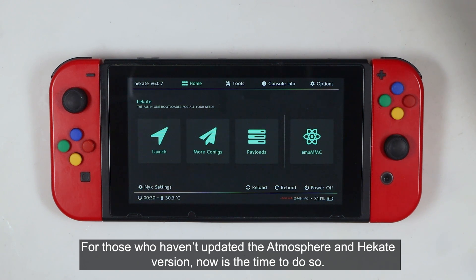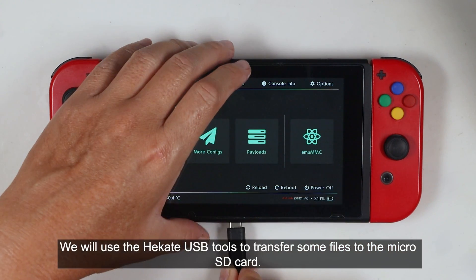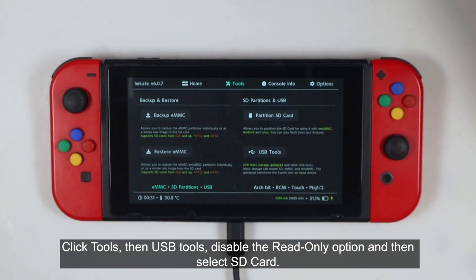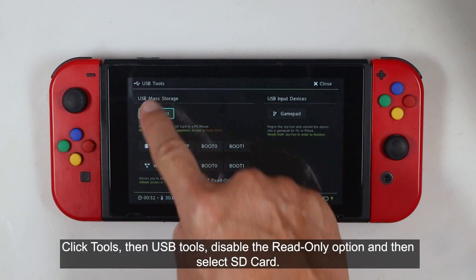For those who haven't updated the Atmosphere and Hekate version, now is the time to do so. We will use the Hekate USB tools to transfer some files to the micro SD card. Get a USB Type-C cable and connect the console to your computer. Click Tools, then USB Tools. Disable the read-only option, then select SD card.